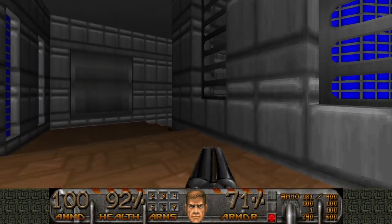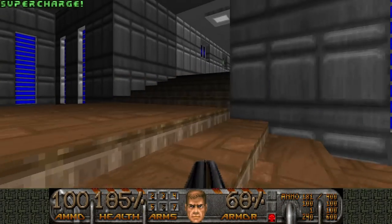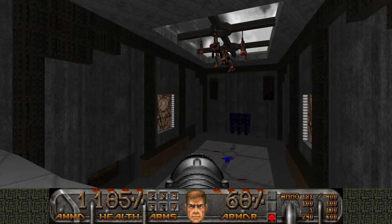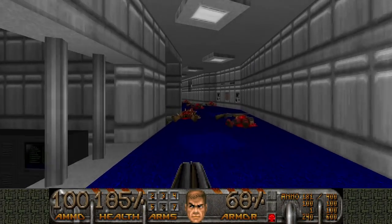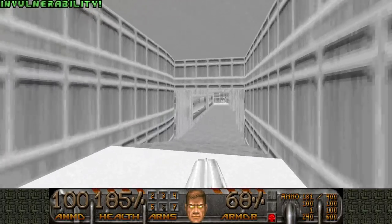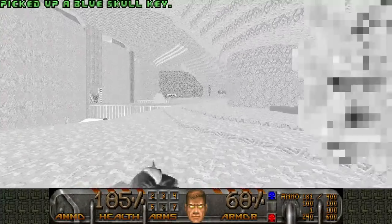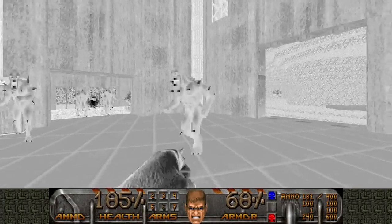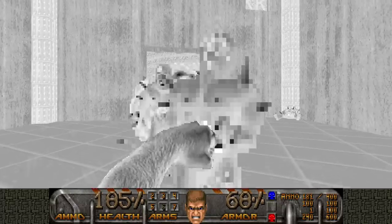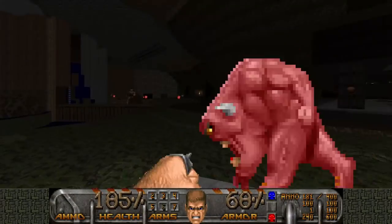There's gonna be a big fight down there, so I'm gonna grab the invulnerability — I have to because it's a secret. Let's go nuts, grab the key here, open the bars, wake up the cyberdemons and just let hell break loose. Get out of there, shoot the rockets — go go go! Very nice. And there's a second cyberdemon which I'll let kill all the revenants.